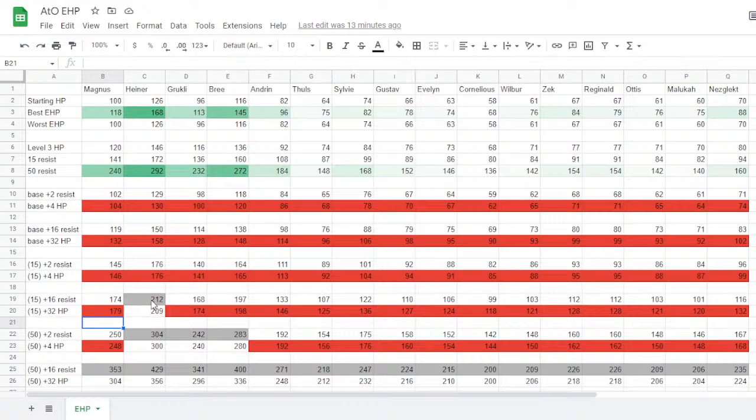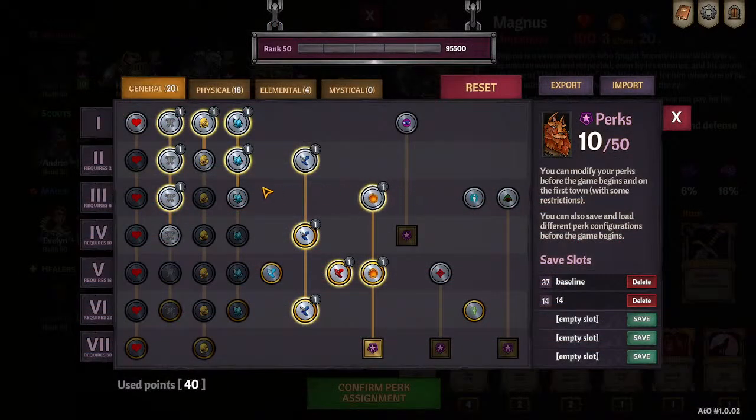Heiner has so many hit points that at 15 resistances — which is like a single item — if you go down the entire resistance perk tree, that's better than going down the health tree for him, because he already has enough hit points that resistance affects him more. Say I have 100 hit points and a monster hits me for 50. At zero resistances, that's 50 damage. But at 50% resistances, that's 25 damage. The bigger your health pool is, the more likely you'll survive the hit initially, and that gives those resistances a chance to lower incoming damage. In that scenario where a monster hits me for 50 and I have no resistances, two hits and I'm dead. But if I have 50% resistances, that becomes four hits and I'm dead — that doubled my effective hit points.